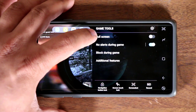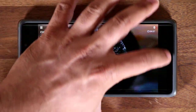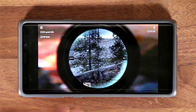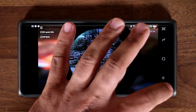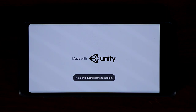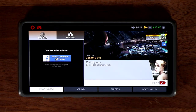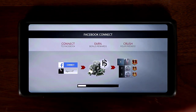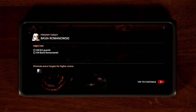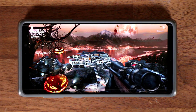One more thing — the Full Screen option on the top is a fantastic feature that many phones don't offer. Normally you have two black bars on each side of the game, but on the Samsung Galaxy Note 9, S9 Plus, and S9, you can tap Full Screen and restart the game. As you can see, it now takes a real full-screen edge-to-edge view which is much more fun, as long as the game supports it — and in this case Sniper does.